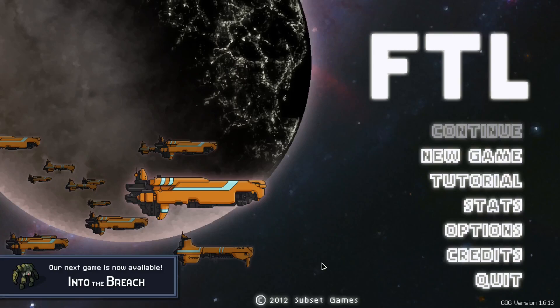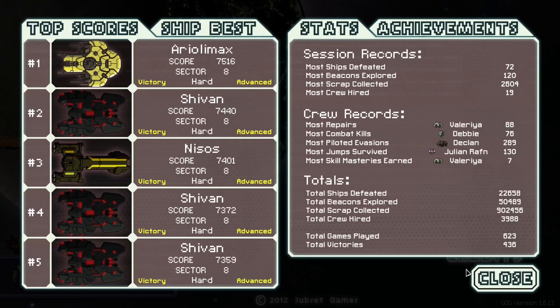Hello, this is SD, and we're going to attempt to continue the cycle today. Last time out, we managed to beat Slug C, my favorite ship in the game. We're now going to what is probably my least favorite ship in the game, which is Federation C.